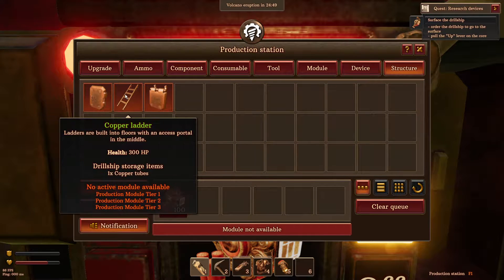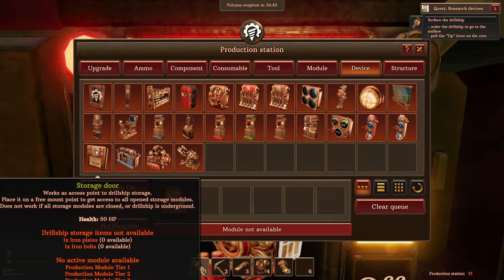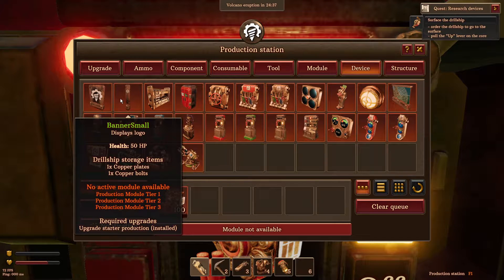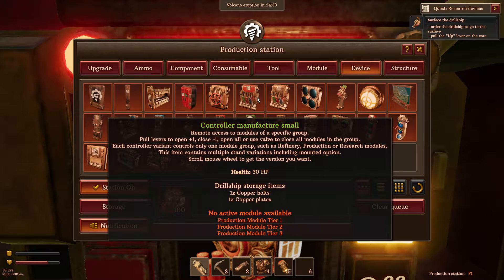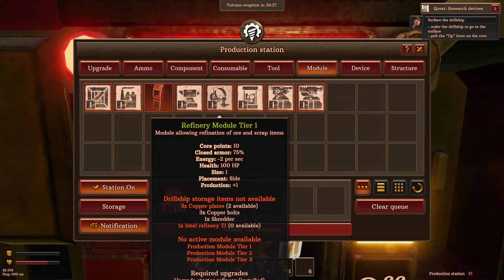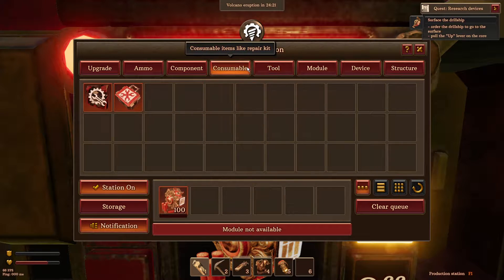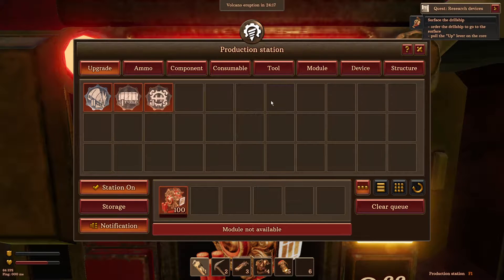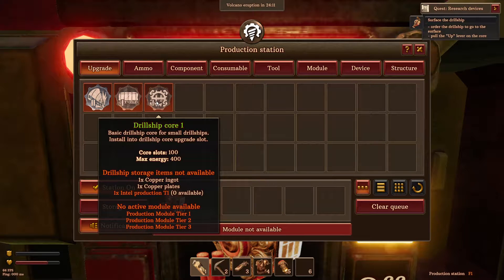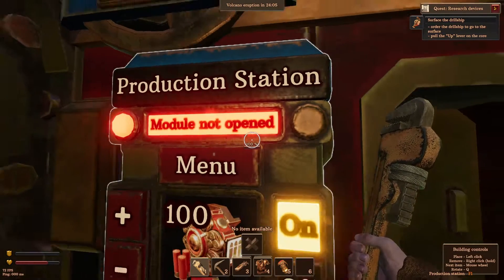Structure... copper ladder, copper... I'm looking for other things. We need... storage door... no. Banner large, chest... The one thing I need... the building... what is this? Storage module. It's not only tools or consumables. Here, maybe this is what we need. We don't need a segment. Definitely don't need a core either. Okay, so that's production.